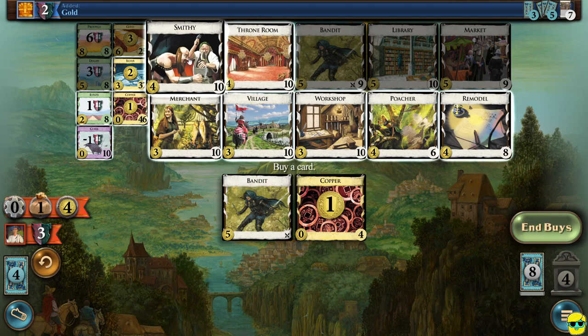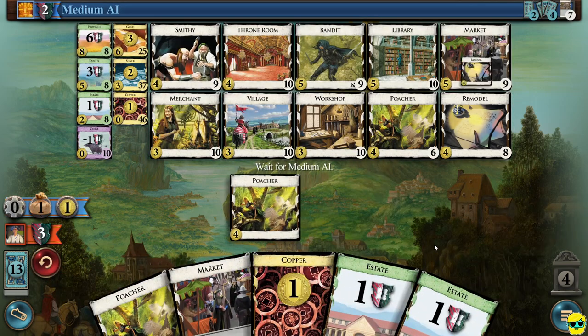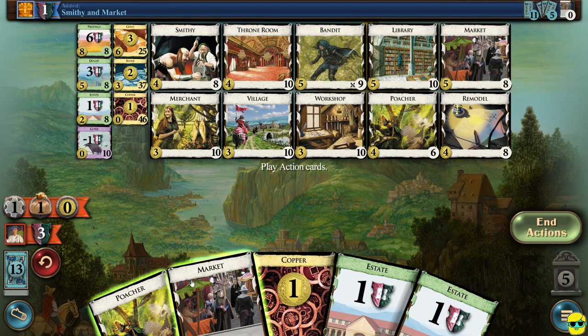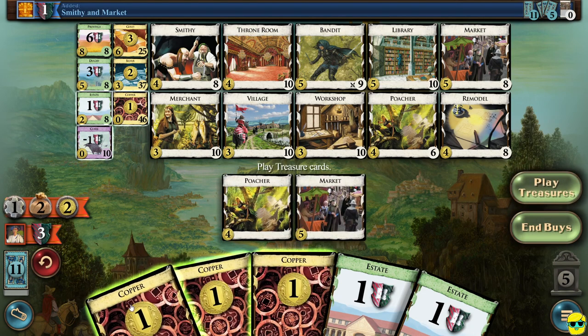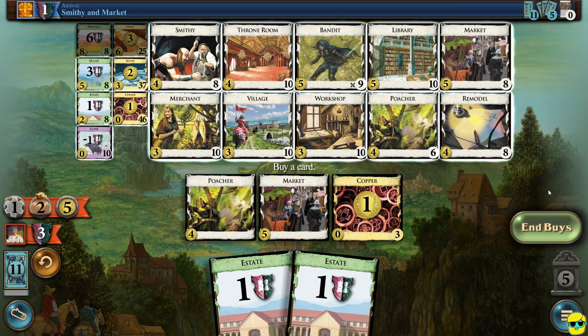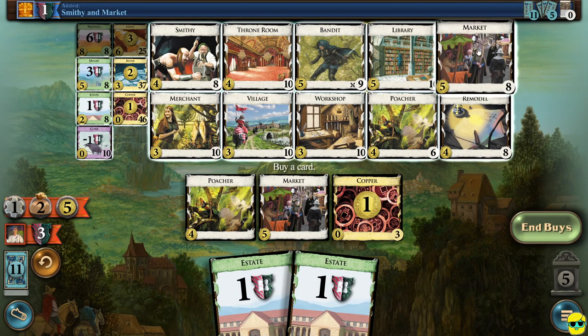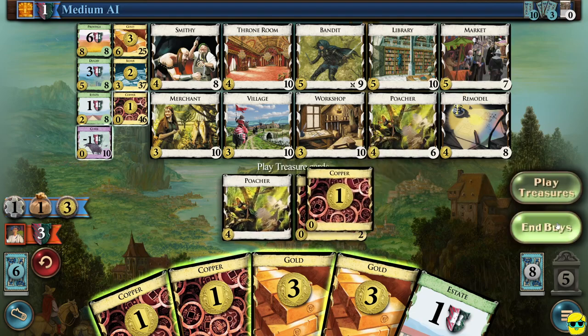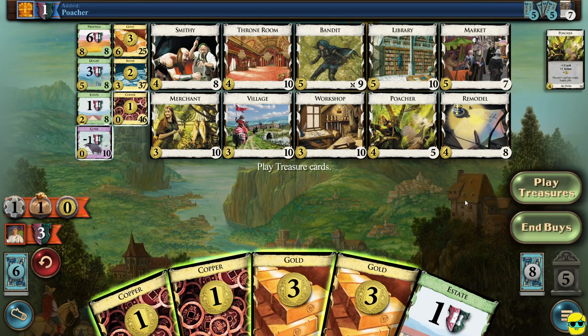We have four money. I'll buy one smithy to get some card draw going. The smithy is bad if you draw a bandit, of course, but if we draw gold, we'll be real happy. So we'll play a poacher, play a market, play our treasures, and we have five money — and now it's just time to buy markets all day long. So they added a poacher. I always like to keep track of how many victory points do they have — they have one and I have three.